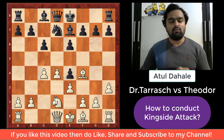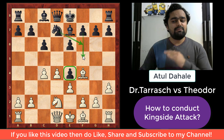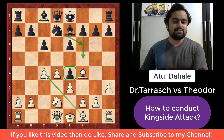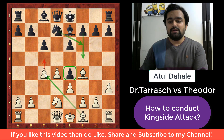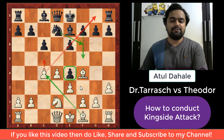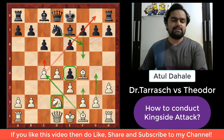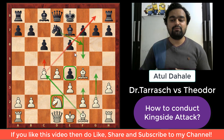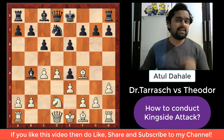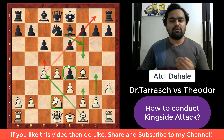After knight to d2, if black wants to support the pawn on e4, he can only play knight to f6 or pawn to f5. But if he plays like that, his pawn structure will be a little damaged. White's bishop can come to c4 after playing c5 at some point, and there are also possibilities of playing f3 or g4. To restrict white's plan of capturing the e4 pawn, black played bishop to b4 — again a slight inaccuracy, as he is moving the same piece he has already developed.